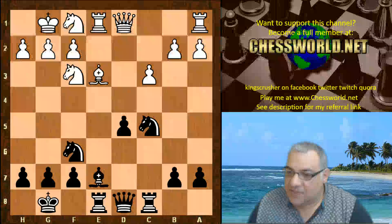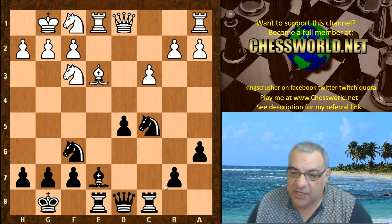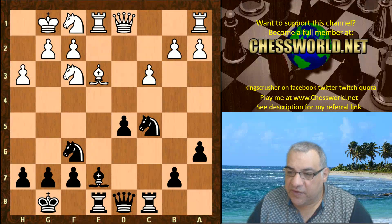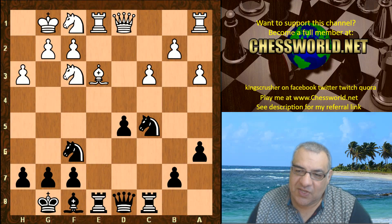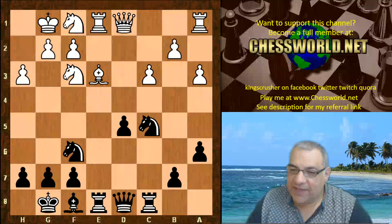c3, then a6 — with the idea potentially of playing b5 and then b4, which would uproot white's control of d4. Then h3, the bishop drops back. a3 seems to indicate there's no chance of b4 from black, but is Leela put off b5 anyway with a3 being played?